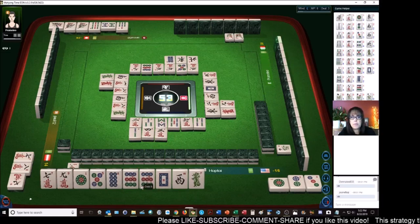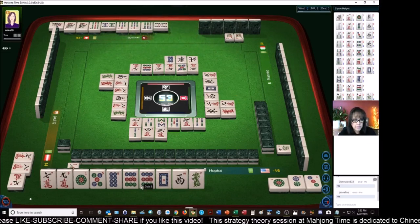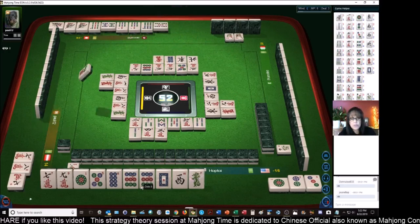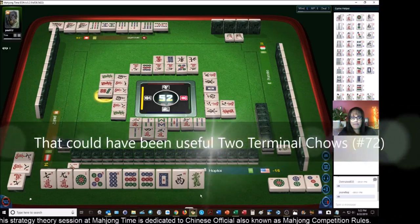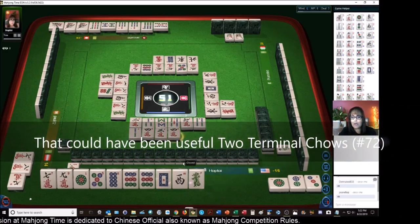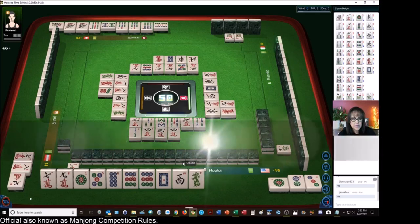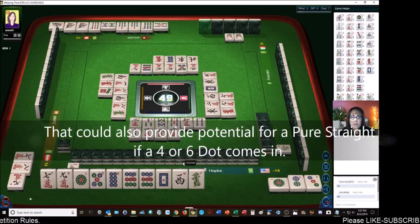We're going to get rid of three-crack, three-characters. Now we have a one, five, eight, and a pair of nines — so we could maybe pong the nine for a terminal pong, that's a fan. Half flush is six fans — half flush is number 50, full flush is number 22. I want to pong the nine because that'd be a fan. So half flush number 50 is six fans. If we get a terminal pong, that's another fan. Pure straight is number 28.